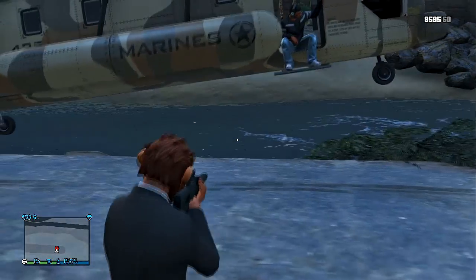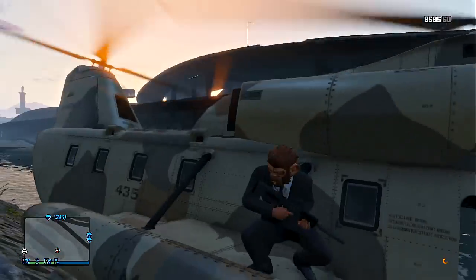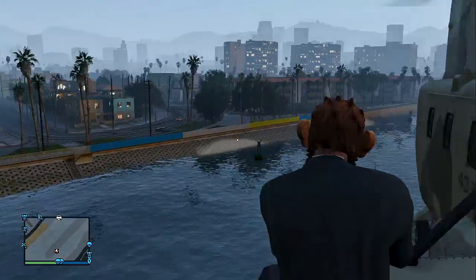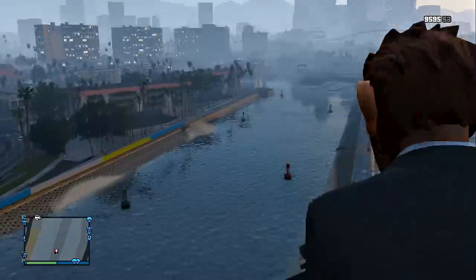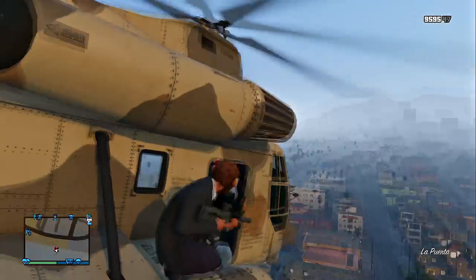As you guys see, when he gets leveled, you guys are going to press jump to it and then click RB real quick. Doing this, you guys will see, I am now an extra gunner and you really will not fall out.